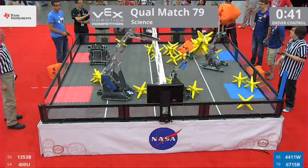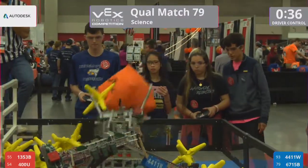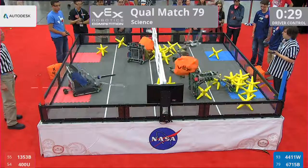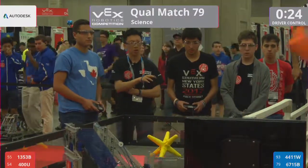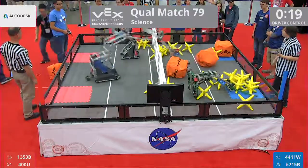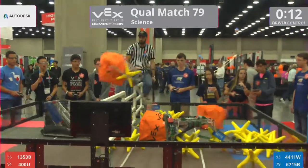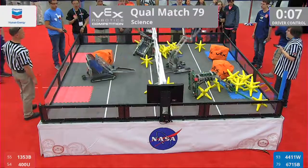A lot of cubes trying to be scored, but 4411 gets kind of tipped over a little bit. We'll see what happens here with 30 seconds remaining in the match. Driver control loads being entered. A cube thrown over by 6715B. Here comes the driver control load on the Red Alliance side. A lot of back and forth at the last second — we've got eight seconds remaining. Let's see what happens.